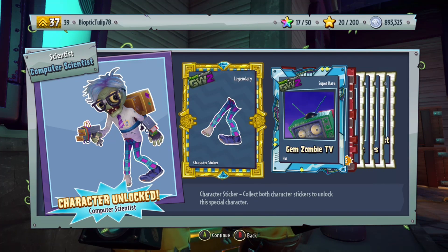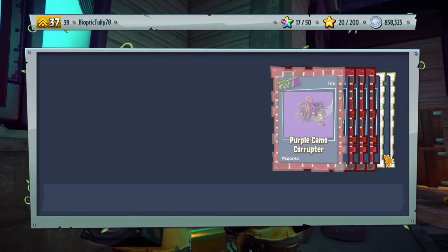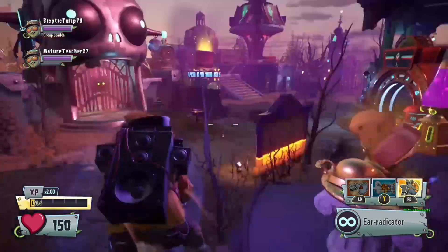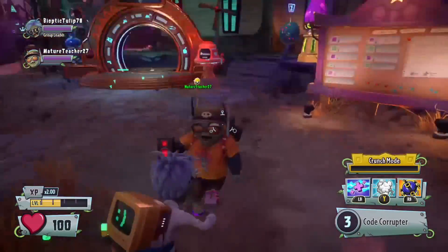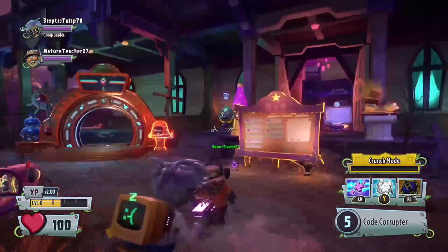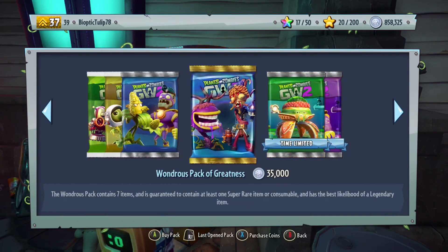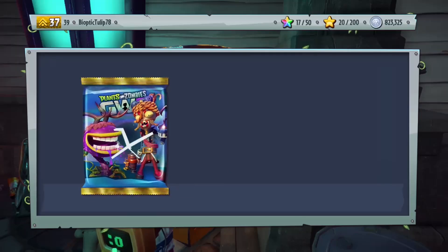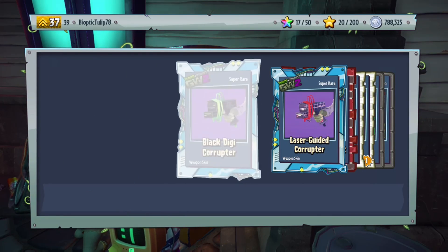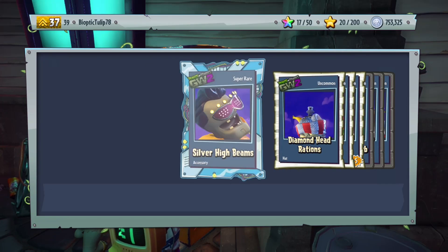I got a computer scientist! I have been waiting for this! We're going to open one more pack and then I'm switching to computer scientist. I just got some weapon skins for him — no, we're switching to computer scientists right now! I'm so happy I got him. There he is — he has six shots, I haven't customized him because I just got him and he's only level one with no good taunts. I'm definitely showcasing him in this video once the pack opening is finished.